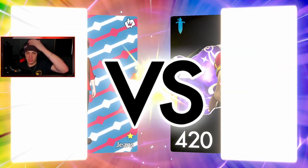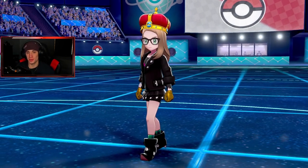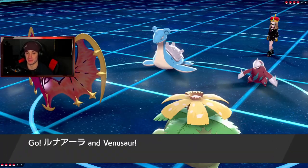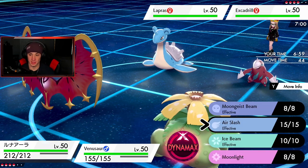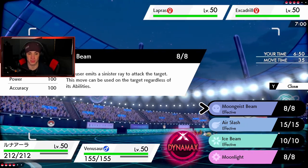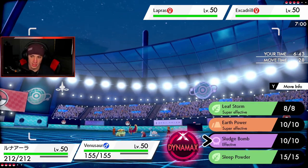Lunala's a beast. He leads Excadrill and Lapras in the front slot — hopefully he's not doing the smart weather swap play. He goes Excadrill and Lapras so he's playing the back-end move. Do I swap Torkoal in now? I have Venusaur and could drop a Leaf Storm which would really work against Tyranitar. Going for Moongeist Beam — and Moongeist Beam goes through abilities regardless, it says so in the move description.